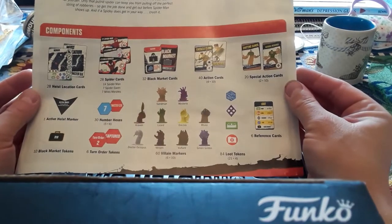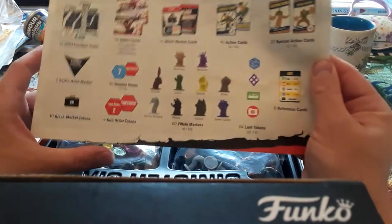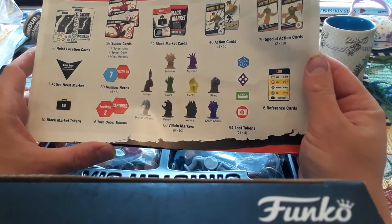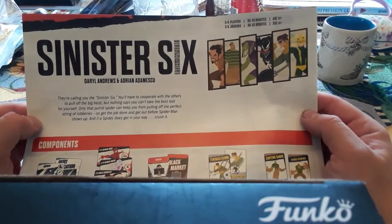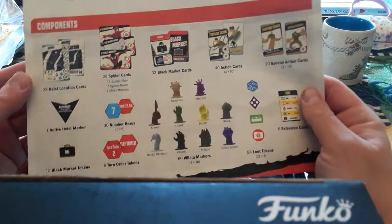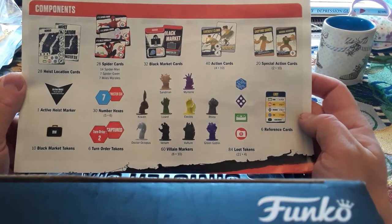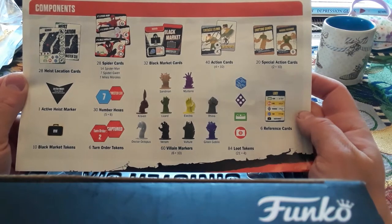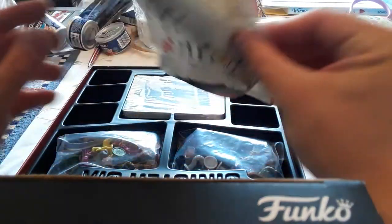We have the rules here. We have villain markers — that's pretty cool, there's 60 of them, 10 of each. The game is Sinister Sticks by Daryl Adams and Andrew Adam-Miscu. Components include heist location cards, spider cards, black market cards, action cards, special action cards, active heist marker, 10 black market tokens, 30 number hexes, 6 turn order tokens, villain markers, 84 loot tokens, and 6 reference cards.